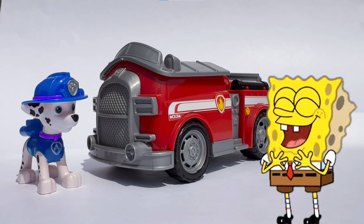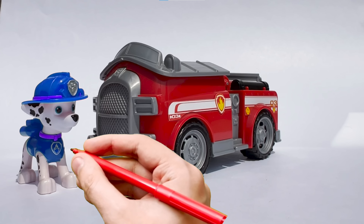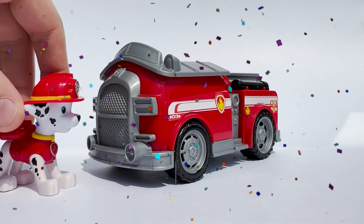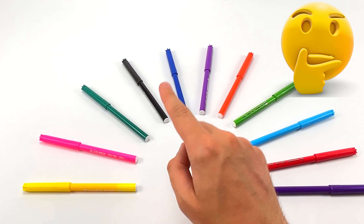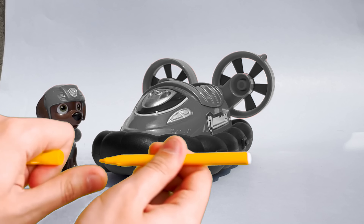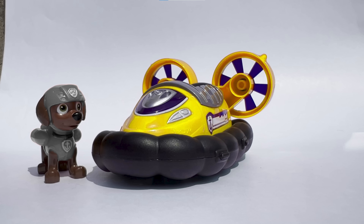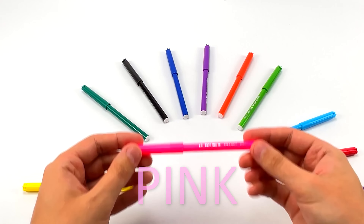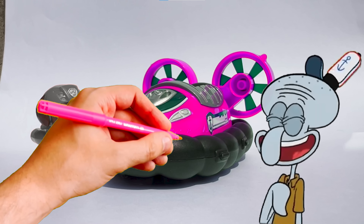Next up is Marshall and his fire truck! I can't remember what color Marshall's fire truck is! So let's try the color green! Oh no, that's definitely not the right color! Let's try again. Let's try the color blue! Does it look quite like the right color? Maybe it's the color red? Yes! Marshall's truck color is red! It's a very bright color!